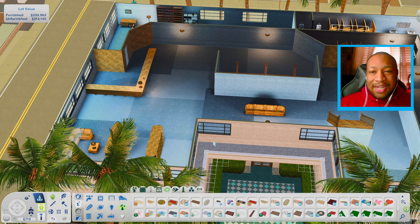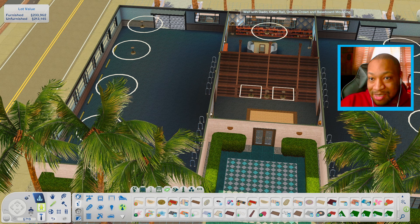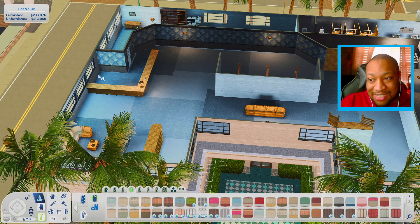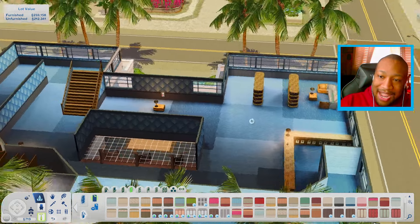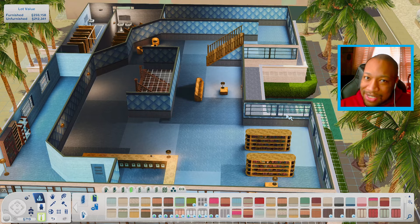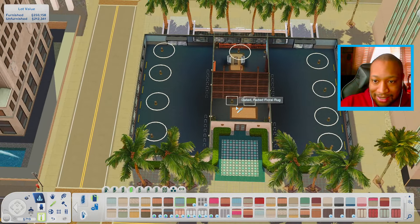Now we've got to go upstairs to worry about the rest because it is looking really rough up here. I was trying to figure out: do I want to go for like a colorful pastel kind of vibe, or something a little bit more sophisticated? I'm kind of inspired by the downstairs portion, so I could use some of the same wallpaper and recolor it. I do think we should go for something a little bit more classy, seeing as how the outside is really classy. I also realized I need to get some more by-debug lights because it is so dark.